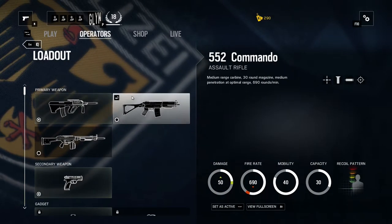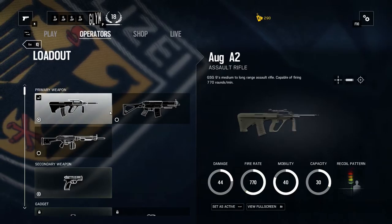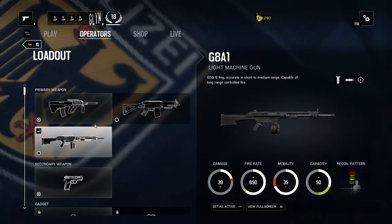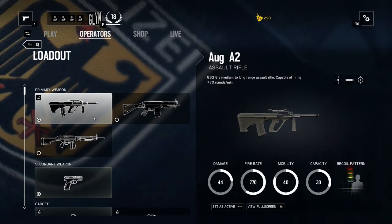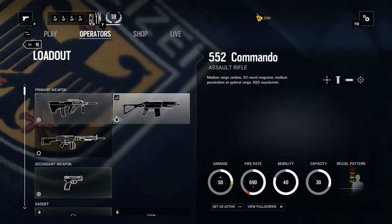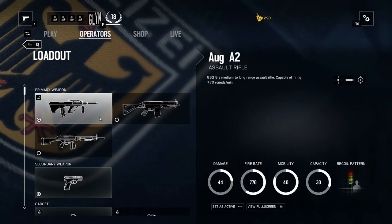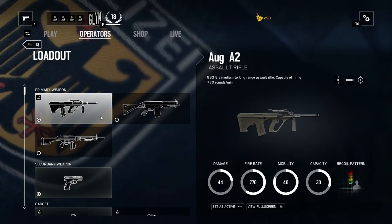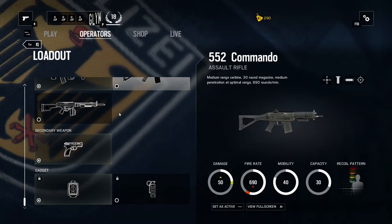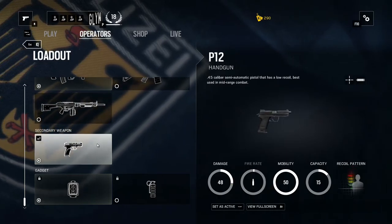Going into the loadout, you have the choice of two different assault rifles or one light machine gun — obviously choose the one suited to you the most. The 552 Commando is probably my favorite, but I've been trying the AUG A3 at the minute. It's a decent weapon, but I think I'm definitely leaning towards the 552 Commando.